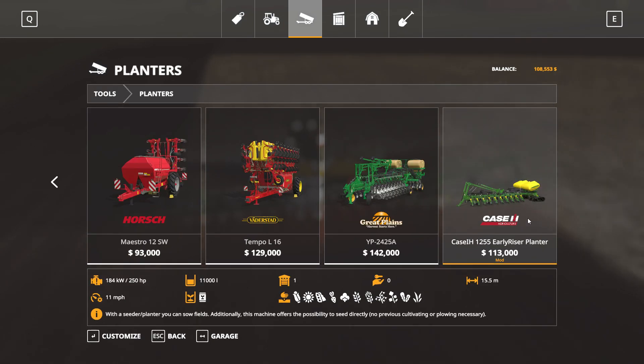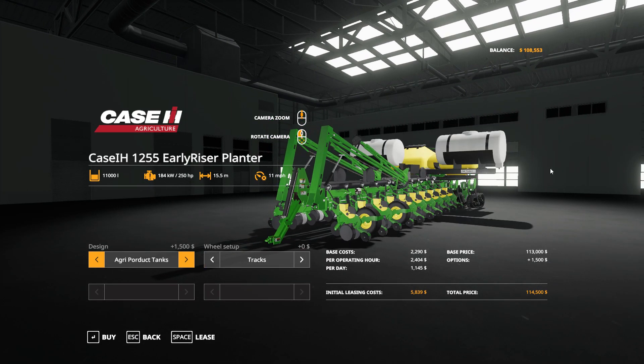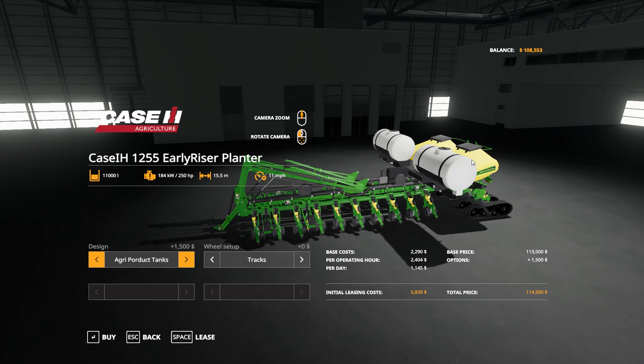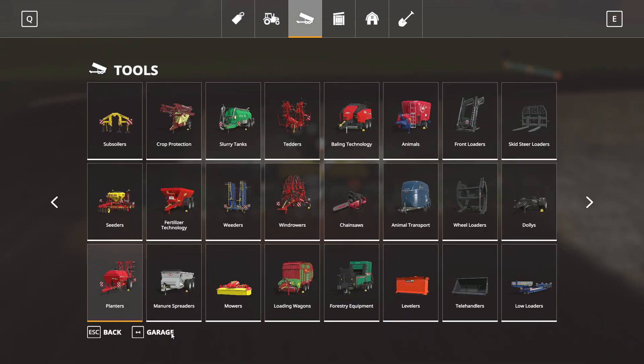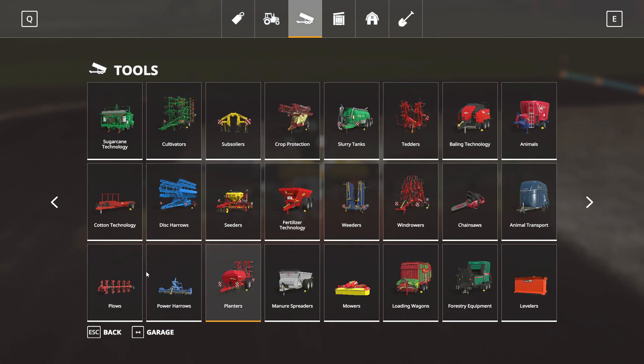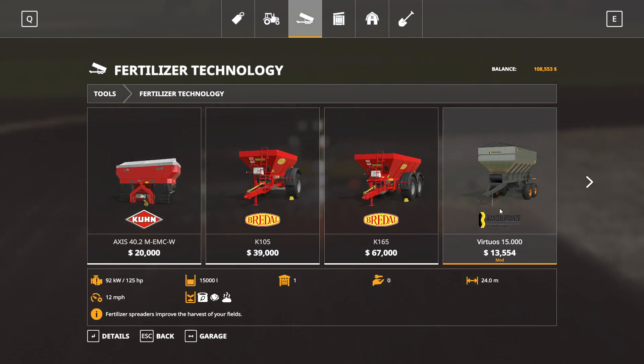The planter - it says it's a Case but it's marked as John Deere - it's $113,000. You can put the fertilization tanks on it, which I have, because without them it doesn't do fertilization. These are all the crops it can plant.